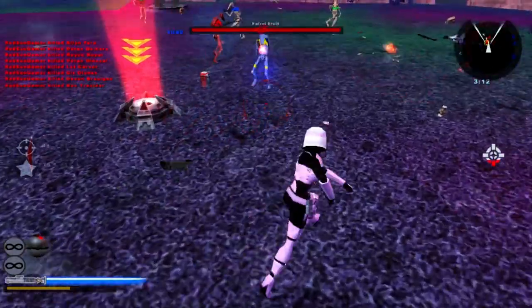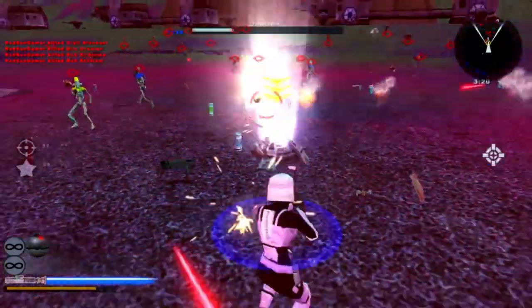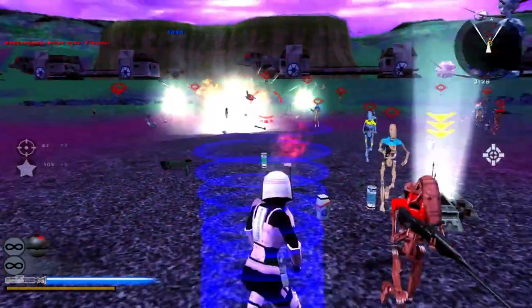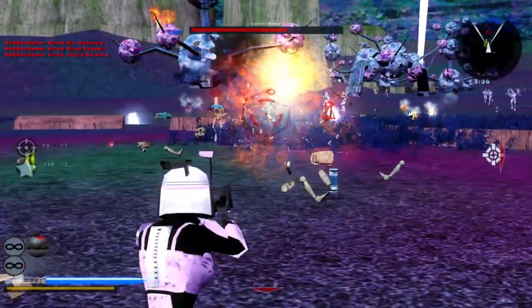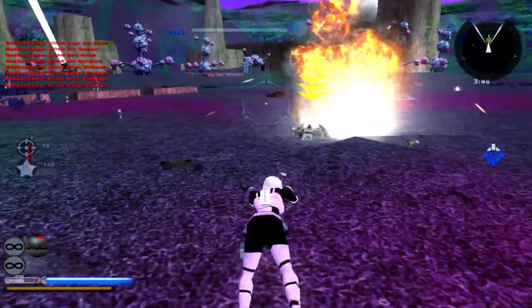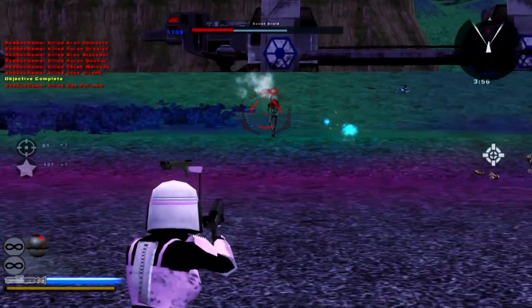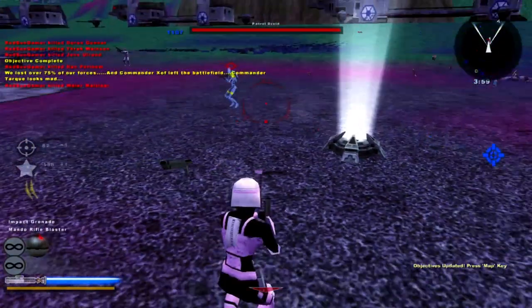The droid sniper looks dope. Destroy the CIS — we must hold our positions. Hold our positions, troopers. Even though I'm not a clone, you know, yeah, I'm a female clone. Incoming transmission — it's a retreat order by Commander Zogh, he's pulling us out. Retreat back to the republic lines. Damn, we failed — our troops are trapped behind the enemy lines.